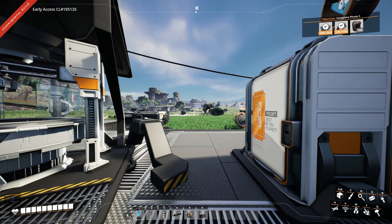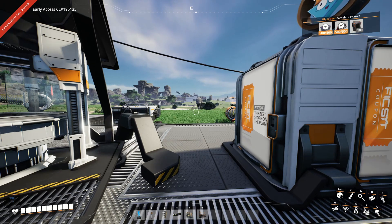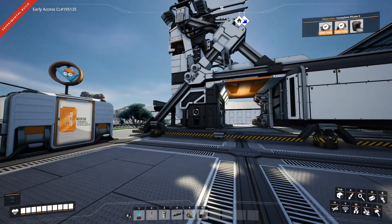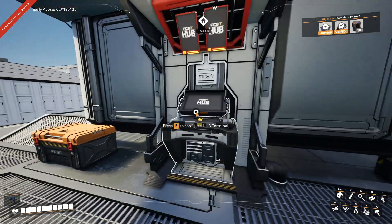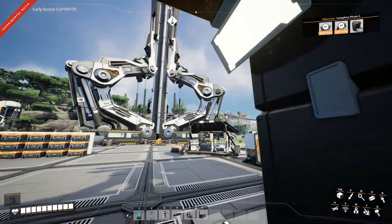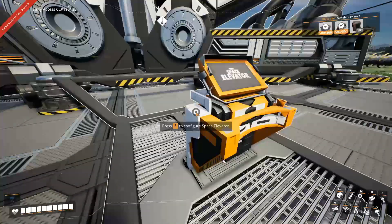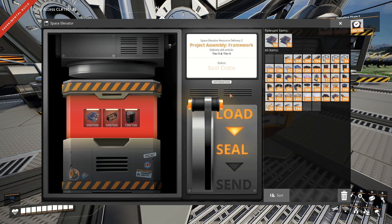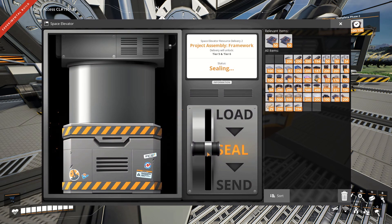Hey, hey, hey! Welcome back to Satisfactory. I'm back from my holiday and really excited to do some more stuff for you. Today we are going to do quite a few interesting things. First of all, we are going to unlock the next tier in our elevator — we need to drop the automated wiring into this slot. It's so satisfying when you do this.